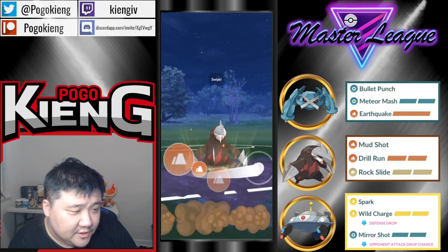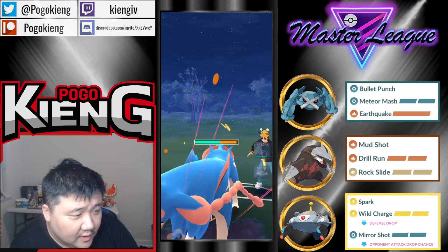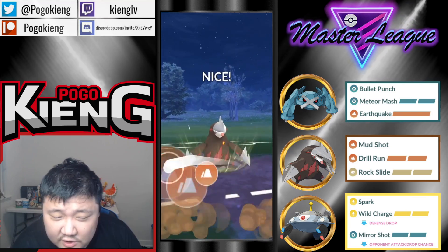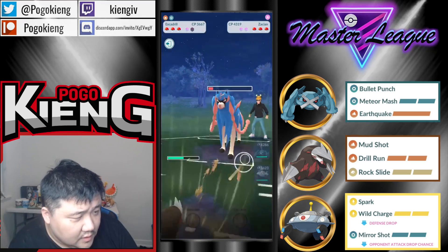They come into Zacian. Should be able to get the second Drill Run off because they're only four away. Should be able to get the second Drill Run off right before they get there. This might even be de-sync CMP, which would actually be really good in this situation.